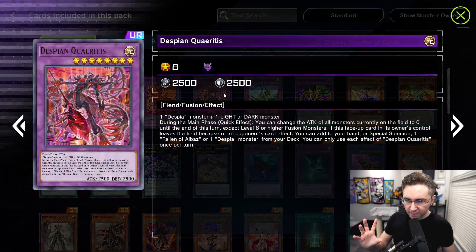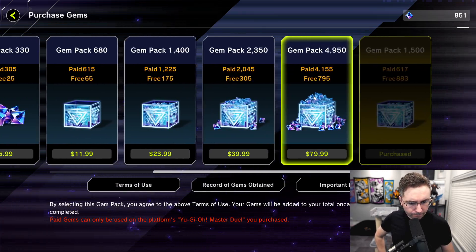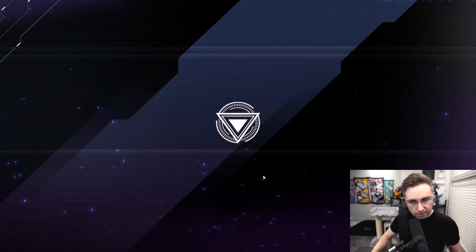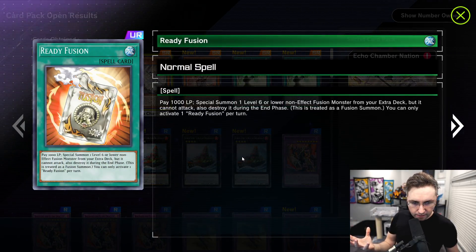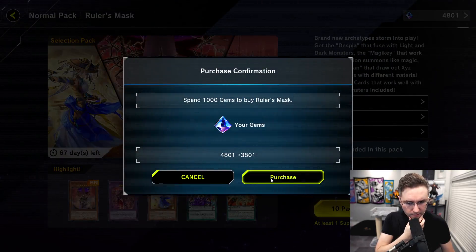Ruler's Mask is going to be the majority Dawn of Majesty pack — this is what's good. We want the Despia archetype; this is going to be anti-extra deck. Let's get opening — I've got to buy more money. Authorizing again. Let's see if we can save some money on this pack. We got a Ready Fusion — it's kind of like Instant Fusion, but you can summon a level six or lower non-effect fusion from your extra deck.